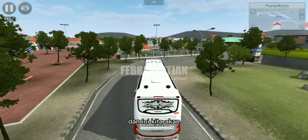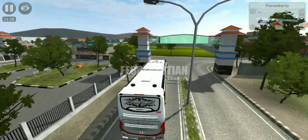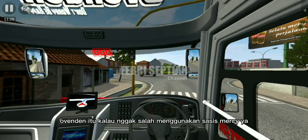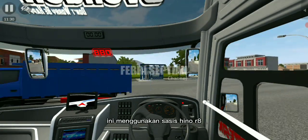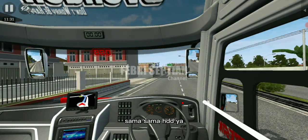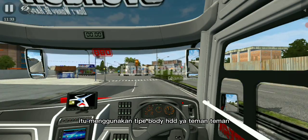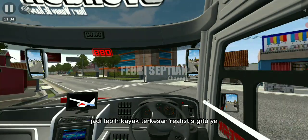Dan ini kita akan berputar-putar ya di maps Purwokerto ini. Kita menggunakan armada Sudiro Tunggajaya Ovenden. Ovenden ini kalau tidak salah menggunakan sasis Mercy, tapi ini menggunakan sasis Hino RK8. Nggak apa-apa, yang penting sama-sama HDD ya, karena Ovenden sendiri di aslinya menggunakan tipe body HDD. Jadi lebih terkesan realistis gitu ya.